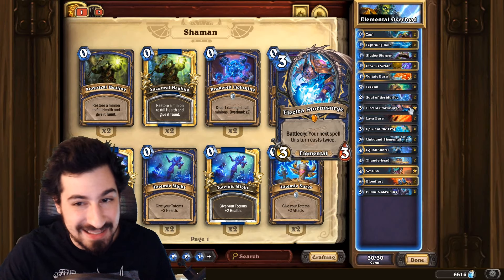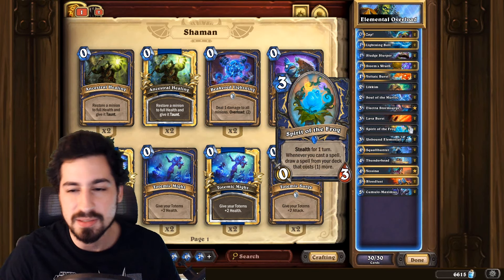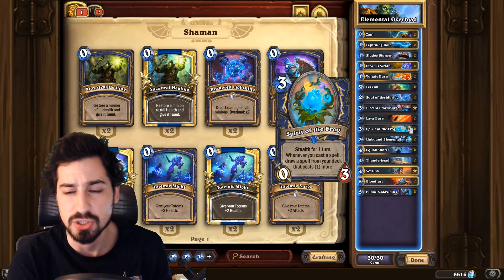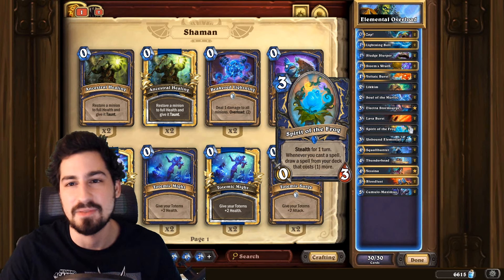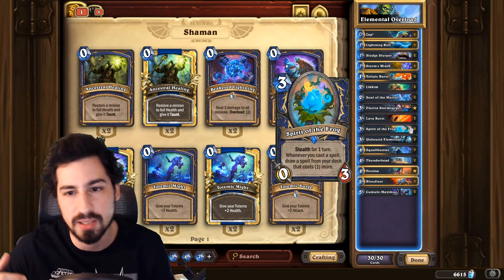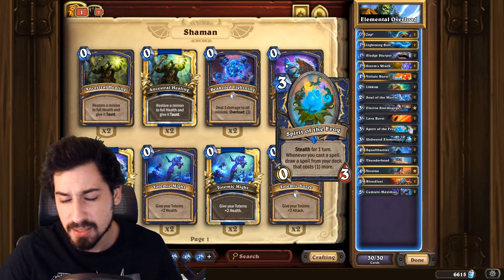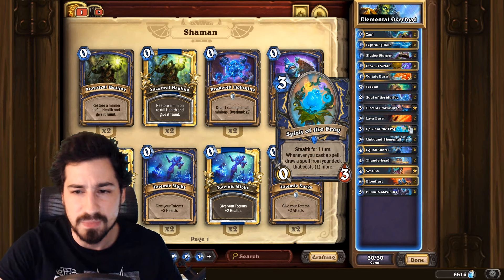Or using Electra with Bloodlust on turn eight — you go Electra, Storm Surge, double Bloodlust, adding six damage for each minion you have on board — that's insane. Lava Burst is a bad fireball but it's what we've got. Spirit of the Frog — two of these may be too much, I've been playing with it and I like it, but we could probably cut down to one. The frog lets you chain into Zaps and Lightning Bolts, those help you get into Storm's Wrath, Soul of the Murloc gets you into Lava Burst — it all flows together. That sort of guaranteed draw is really really good, but two seems to feel okay.